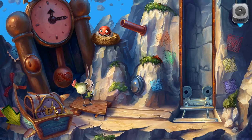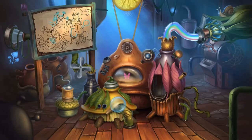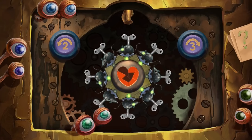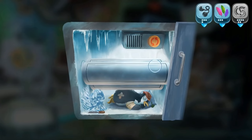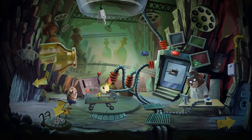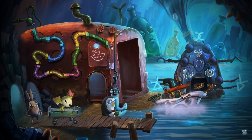My Brother Rabbit is a point-and-click puzzle adventure game that immerses you into a child's imagination. Like any point-and-click title, your goal is to collect items and solve puzzles to advance the story. With so many of these now on the market, does My Brother Rabbit do enough to stand out from the crowd, or is it just a load of unnecessary fluff? Let's find out.